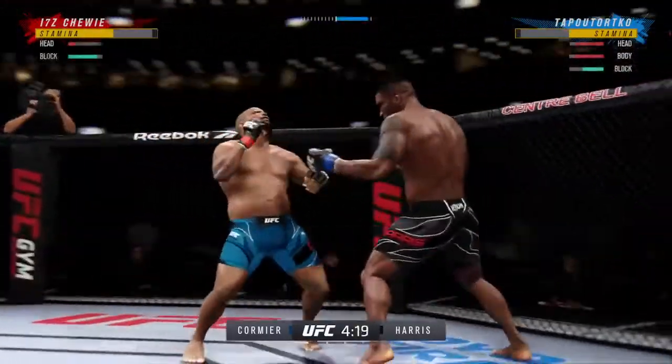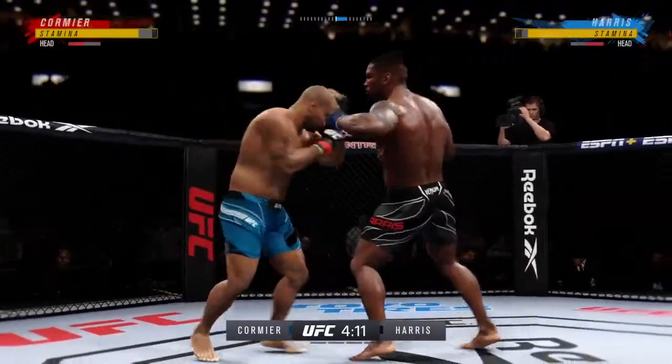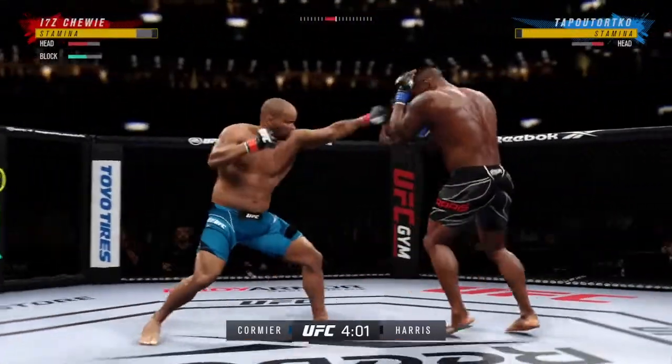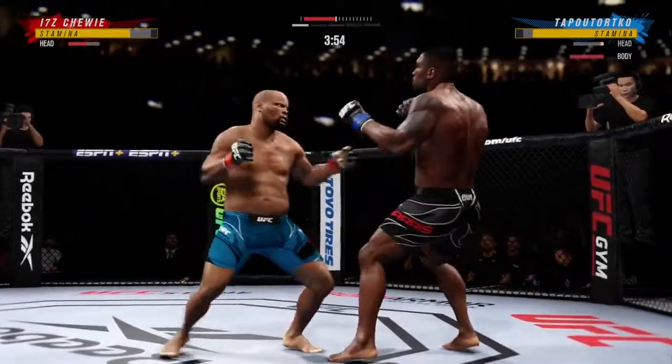Nice land there with the punch. You see he's taking advantage of what is an obvious edge in reach. Big punch lands over the top — how's he going to follow this one up? These guys throwing early. Nice boxing chops there from Daniel Cormier. We talked so much about the wrestling — don't sleep on those hands.